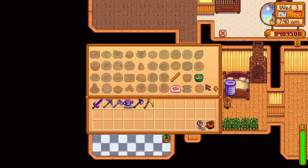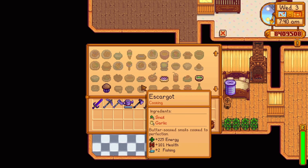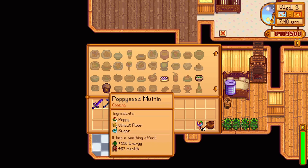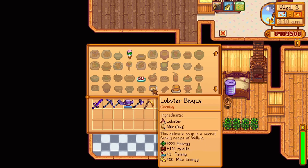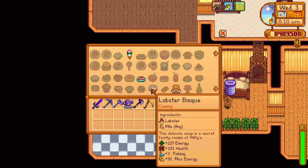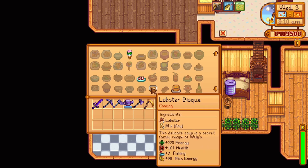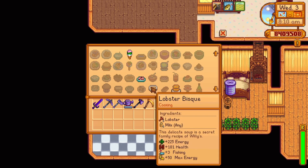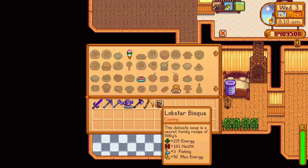Fall Day 7 Year 2 offers a recipe for a poppy seed muffin — one poppy, one wheat flour, and one sugar, replenishing 150 energy and 67 health. Fall Day 14 Year 2 offers a recipe for a lobster biscuit — one lobster and one milk, replenishing 225 energy and 101 health. It also increases your fishing skill by three points and your max energy by 50 for 16 minutes and 47 seconds.